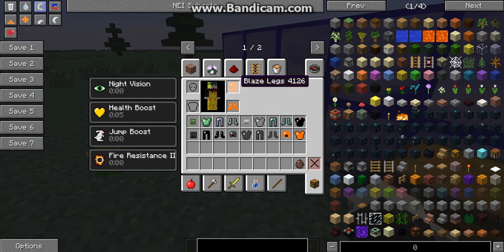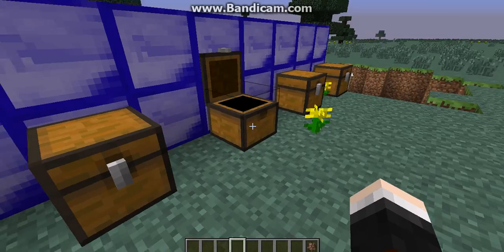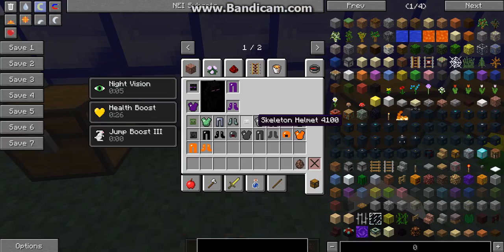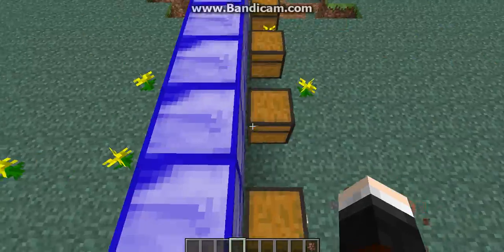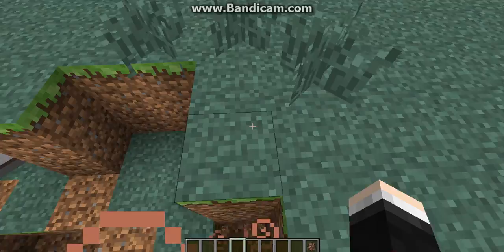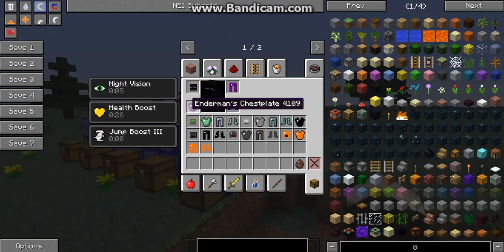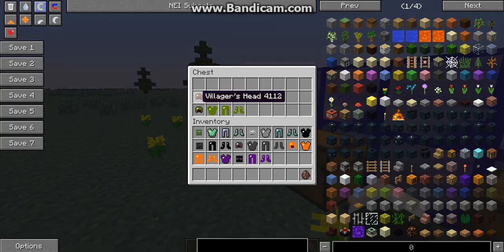I missed it — yes, I missed the Enderman armor! You get night vision, health boost, and jump boost three, so you can jump like three blocks high. That's really great because the Enderman is pretty tall. And now we have the Villager.